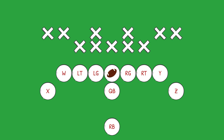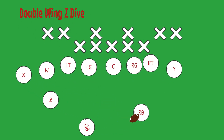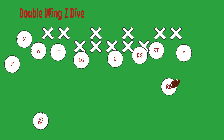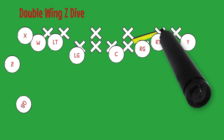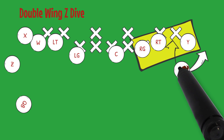Now it's time to look at our Z motion plays. These plays will have our Z receiver as the motion man. Again, movements will be the same throughout all Z motion plays. Double Wing Z Dive: the running back will be the ball carrier and dive or run right instead of towards the left. This time, he will be looking for his right guard, right tackle, and Y receiver to block so that he can break it outside or run in between the blocks.